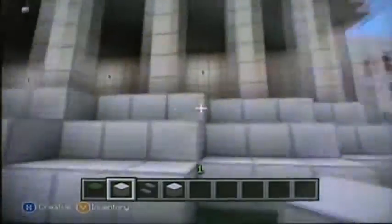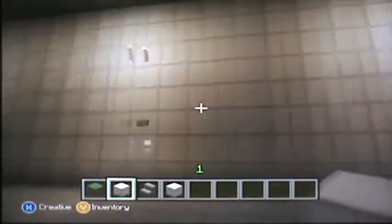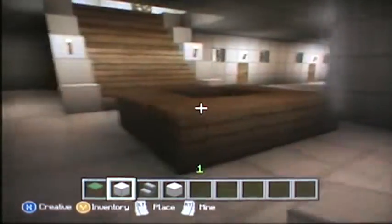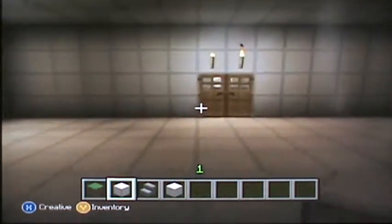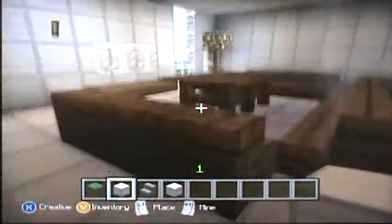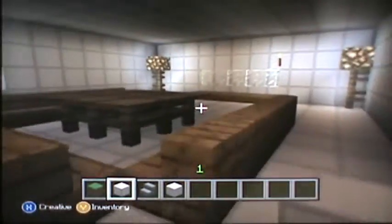Let me get over here and show you. I have some torches to keep it from getting dark. I have a little desk right here. I don't have many rooms in here but I just have enough to make it simple enough for the White House.